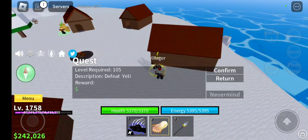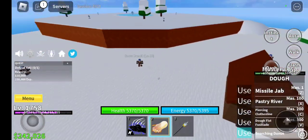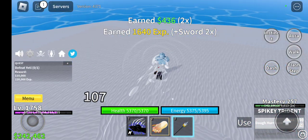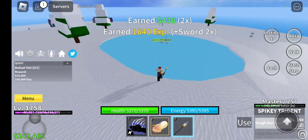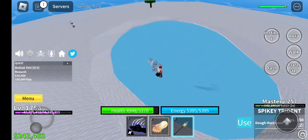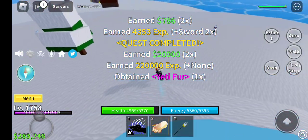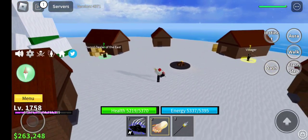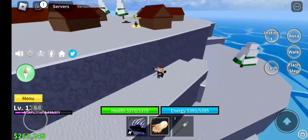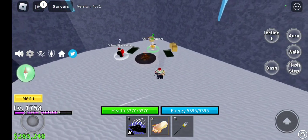Talk to the villager and you get your yeti quest - right here, once you're level 105. Now go down here and over to the ability teacher. This is very important. Make sure you have around 150,000 berries saved - don't spend too much. If you want to go to the ability teacher, air jump allows you to jump multiple times in the air, making it much easier to get around. It costs only 7,000 berries.